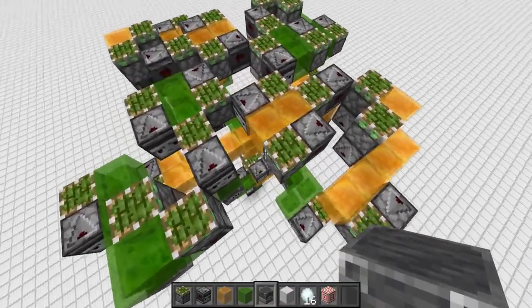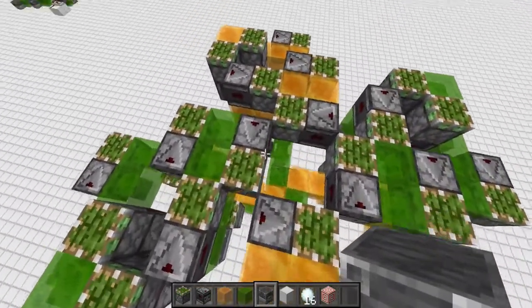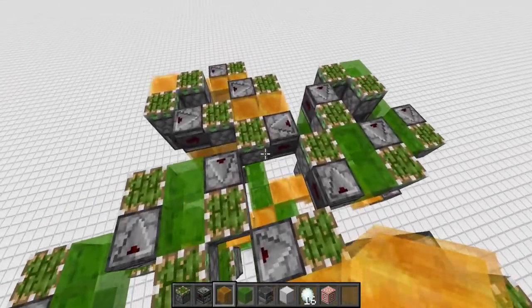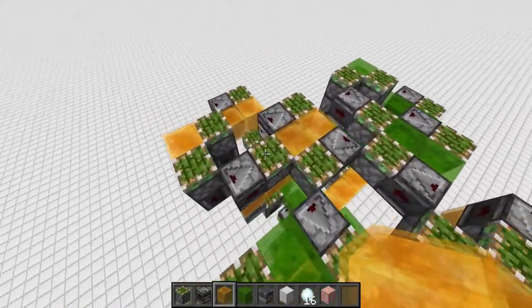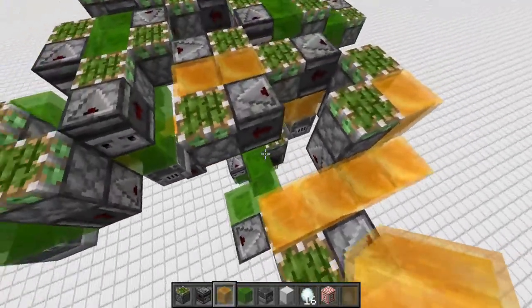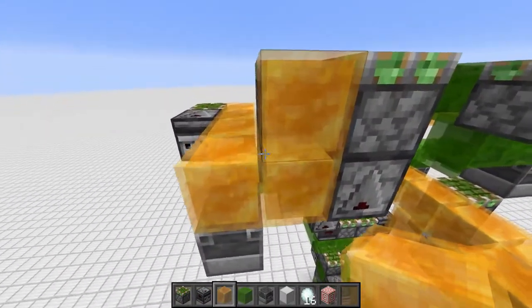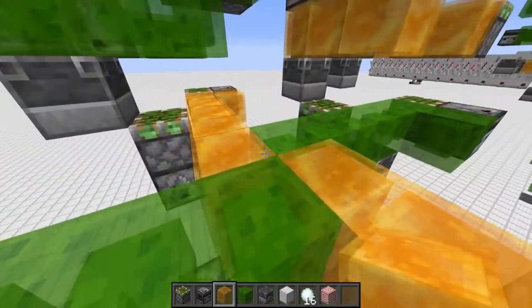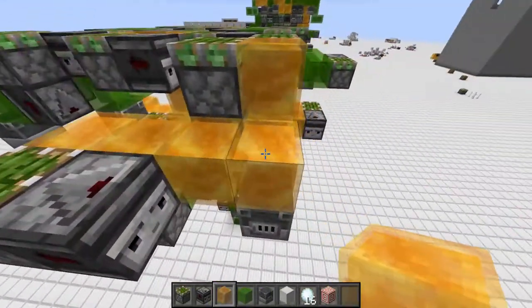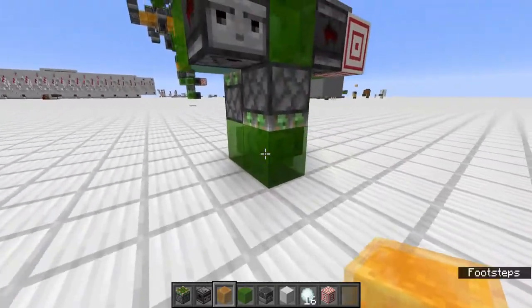The next part is actually not that hard — we're gonna make the platform and start in the middle. One thing to note is that if you have a hard time getting slime blocks or honey blocks, you can switch them around, but only those that are not touching any other slime or honey blocks. The only thing you probably need slime blocks for is this part, because honey blocks get triggered differently than slime blocks with observers.